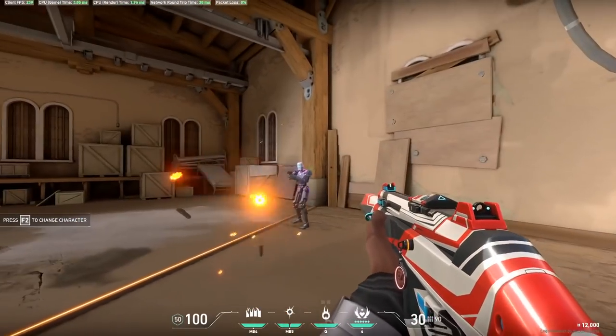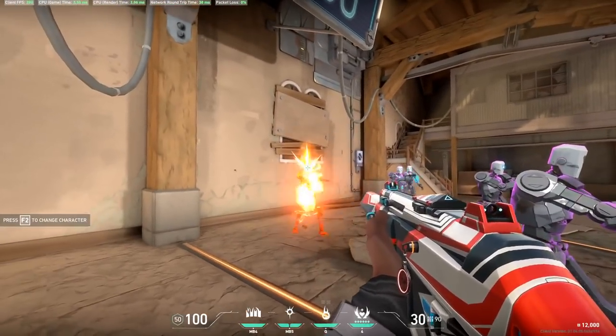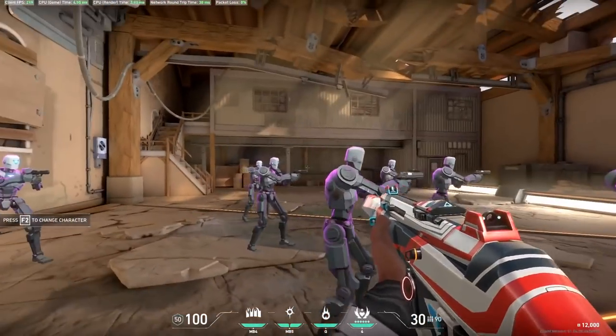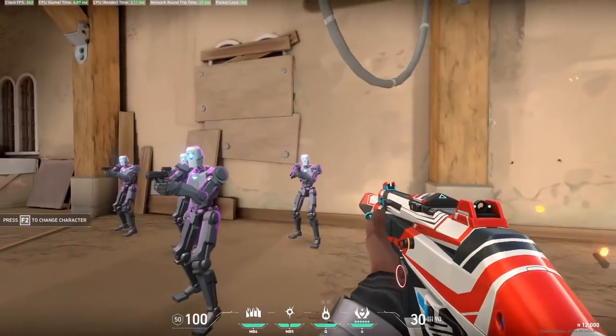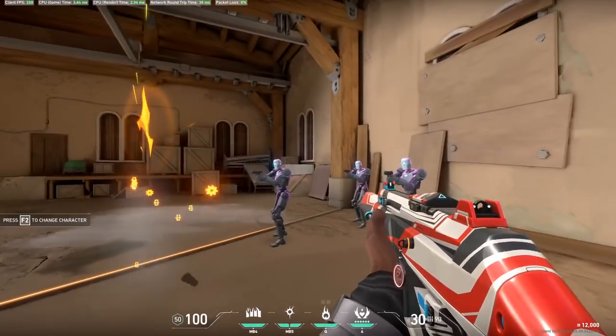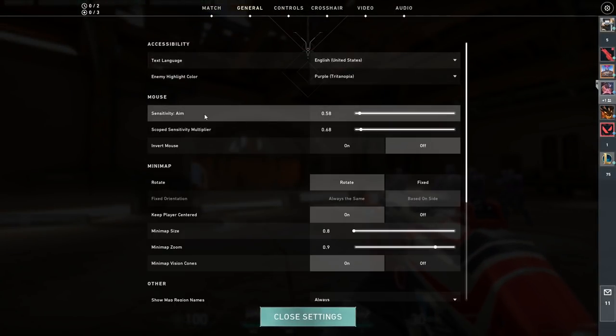Don't follow other aim routines to a T. Find areas that you are lacking in, find what the routine is actually targeting, and then work from there. Kovaak's is good for improving muscle memory, and Valorant's in-game practice range is also good. Free-for-all deathmatch will be pretty useful as well.